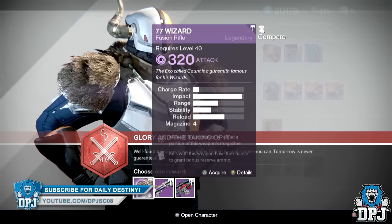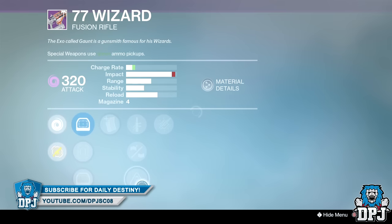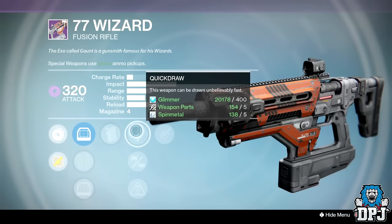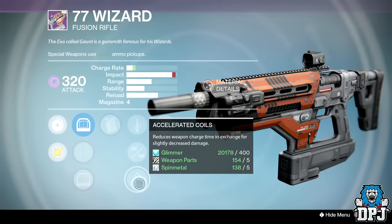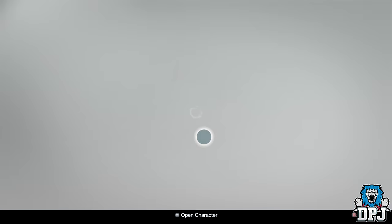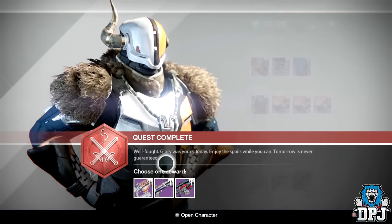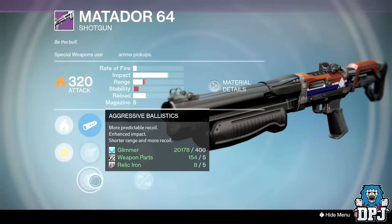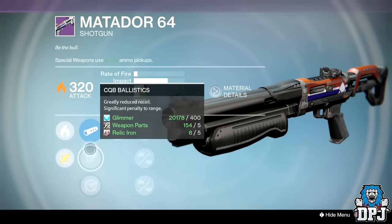Personally I chose the 77 Wizard, as I've played a ton of PvP since Rise of Iron dropped and I've already got a better-rolled version of the Matador 64 and a great roll on the 2020 sniper as well. I've also seen the other two drop really often. Weirdly though, I haven't seen a single drop of the 77 Wizard yet, and that's another reason why I chose it.